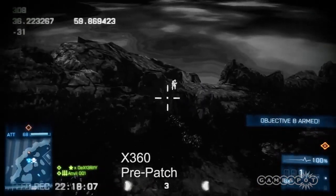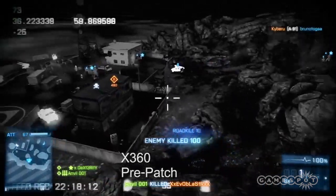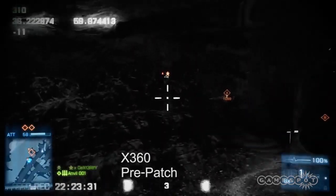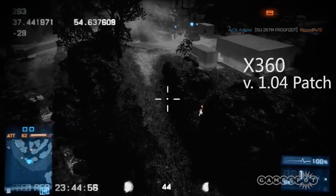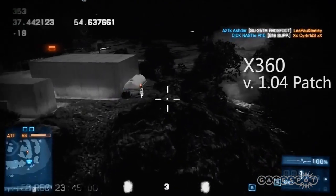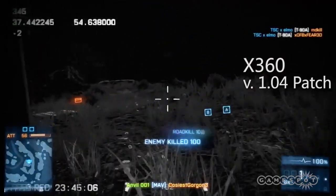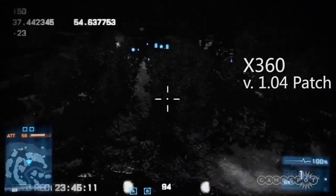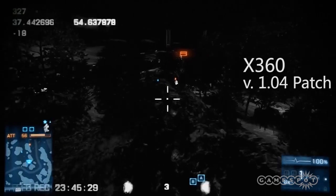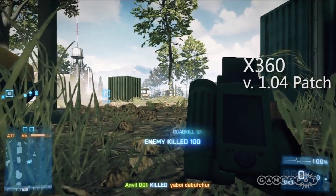Pre-patch, recon used to be able to hop into their MAVs and buzz around for literally an entire match harassing you and your team. This last clip is just to show how far away from the action you were — on the complete other side of Damavan Peak. So this is post-patch: flying in, getting a kill, and boom — MAV should be destroyed, but MAV is not destroyed, still going. Battlefield 3 patch: it mostly works. I was so excited, slash disappointed, when I succeeded in that. That was the same MAV life — two kills in a row, then it finally died.